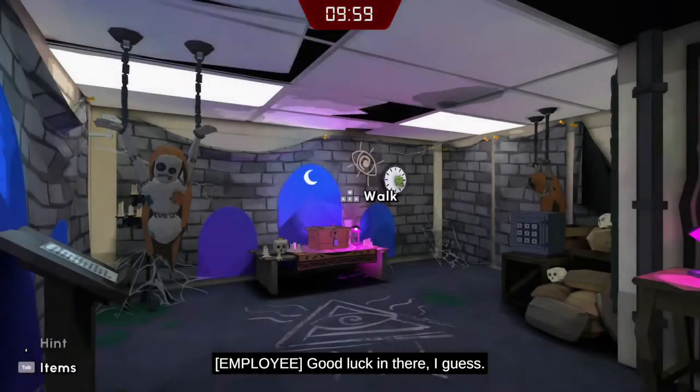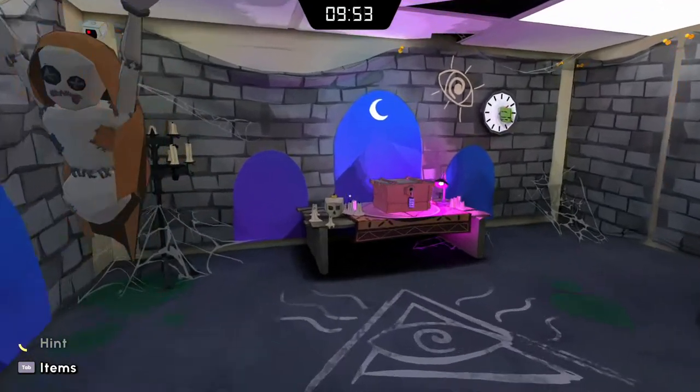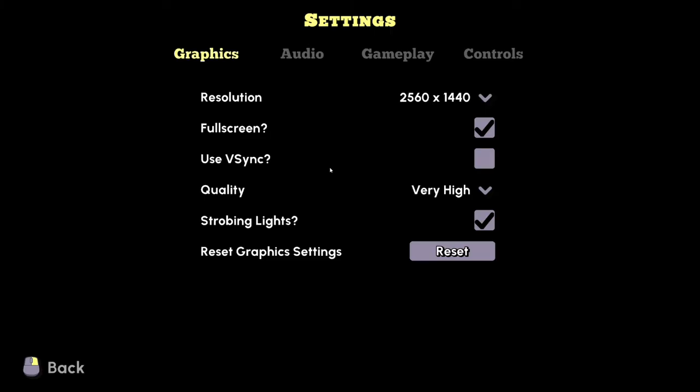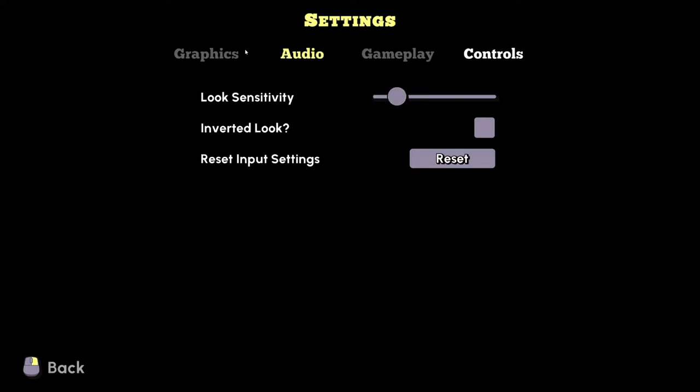Escape the room. Good luck in there, I guess. Okay, let's see what we got here. The mouse is like very, very sensitive. One sec, is there a way I can turn that down? Yeesh.